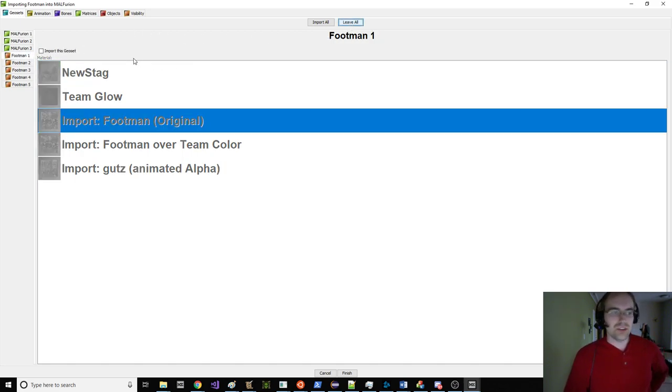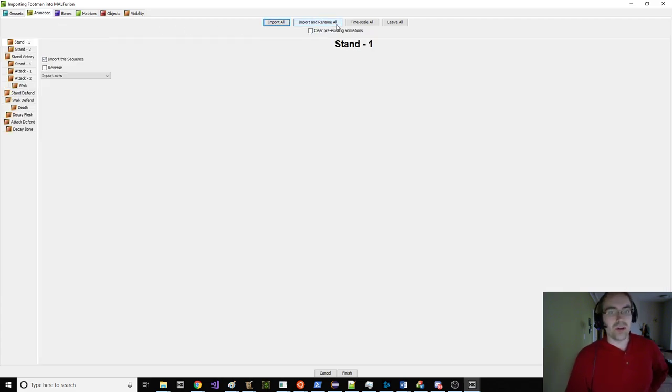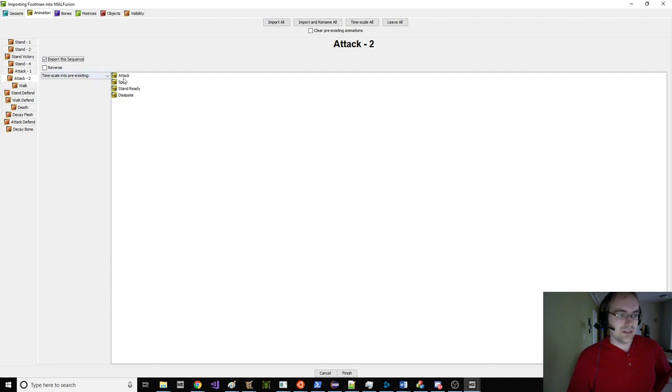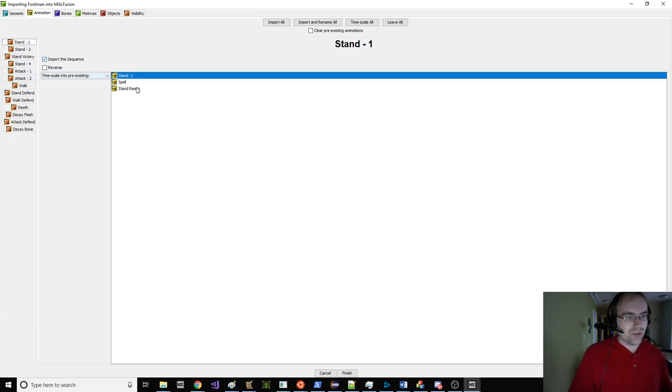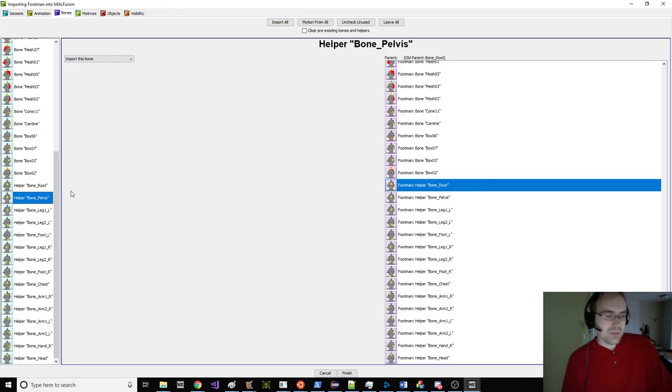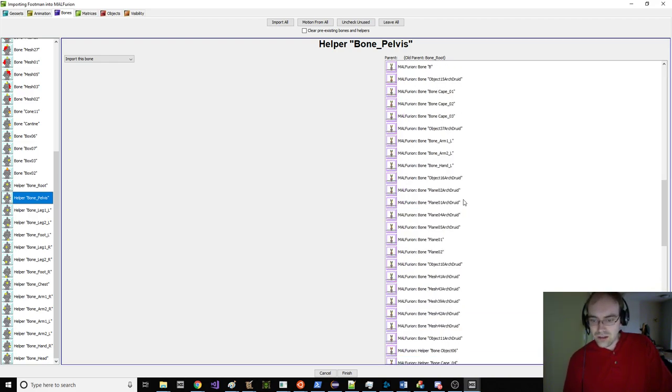Here's the footman. We'll get rid of everything except the main footman and his team color. Then we're going to take all these animations and timescale all of them — stand one on stand one, the two attacks can link together, probably decay goes to dissipate. Stand ready: we don't have one, so just stick stand on that. Spell could maybe be stand victory. We do all this automated linking. Then we go to the footman's pelvis and say that instead of attaching to the root, we'll stick that on the root of the arch druid — or rather the bone horse, the horse of the arch druid.